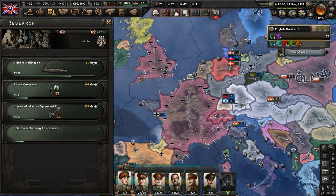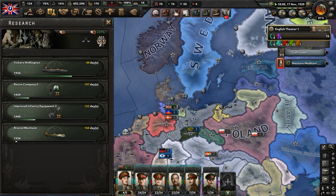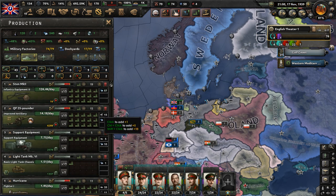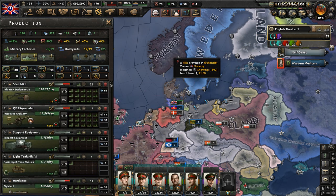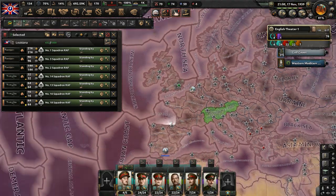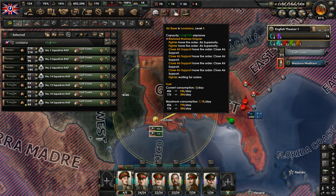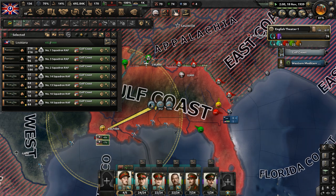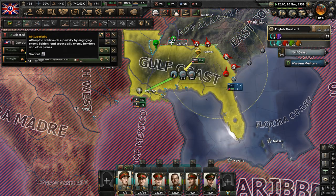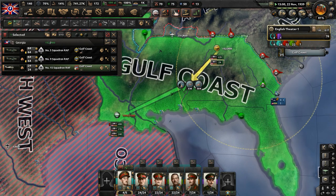We have research slots available — get a recon company and start researching. A non-aggression pact offer from Turkey — sure, doesn't really matter to us. Let's get more guns, more artillery, more infantry equipment. Free dockyards — let's start making more destroyers. Air wings are now in Louisiana, so let's have them do some close air support. We'll have them stay in the Gulf Coast doing damage, and fight for air superiority at all costs. We have green air — that should help our allies fighting in Florida.